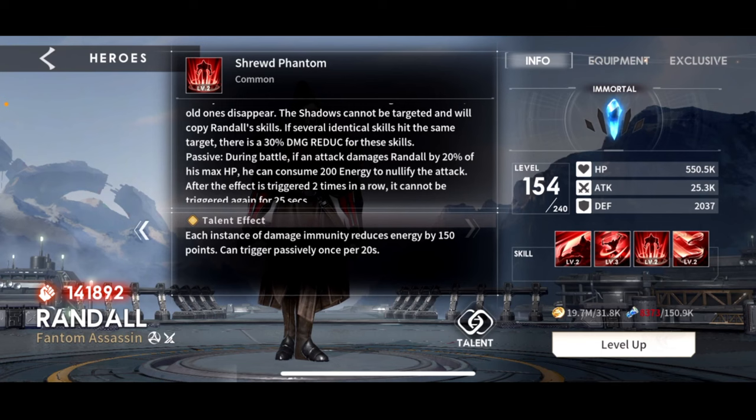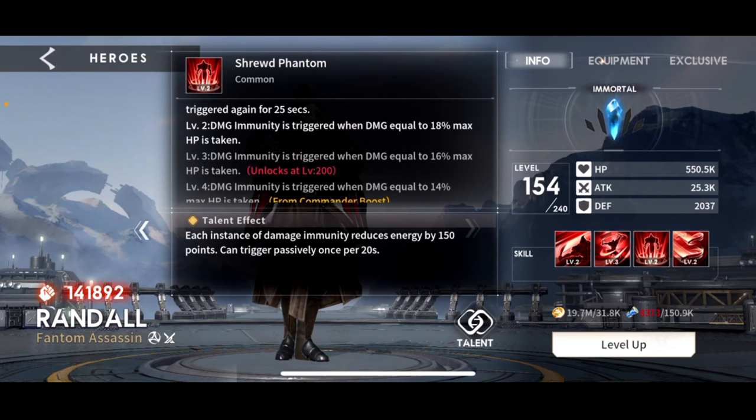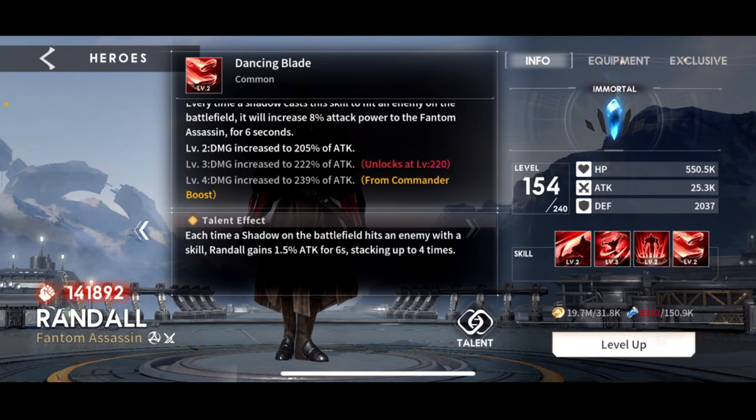This talent — if an attack damages Randall by 20% of his max HP, he will consume energy to nullify that attack, and the effect is triggered two times in a row. After being triggered twice in a row, it cannot be triggered again. Basically, it's damage immunity. As you can see, it scales down, so he will trigger that damage immunity at a lower percentage of health lost as this skill levels up. And then the last one, again, damage based on attack.